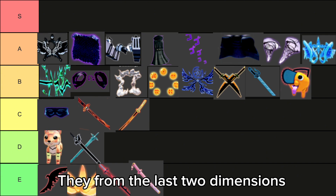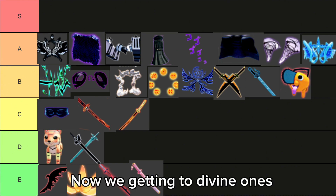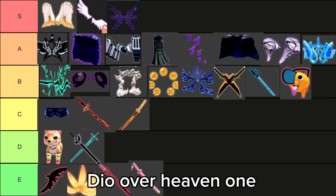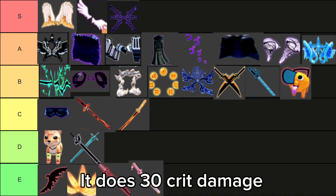These do 20 crit damage — they're from the last dimensions. Now we get into divine ones. These do 20 attack. And the best one: the Dio over heaven one. It does 30 crit damage.